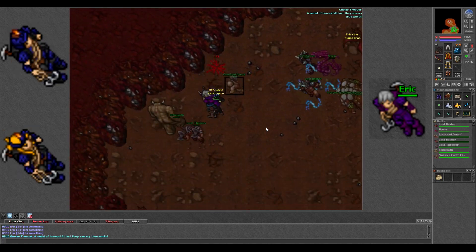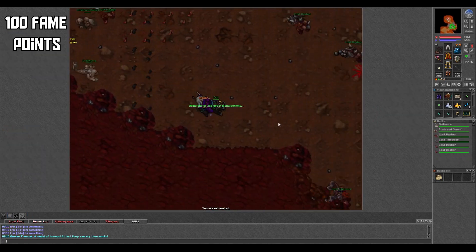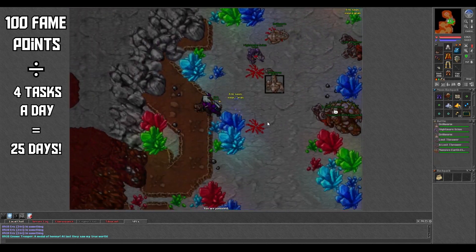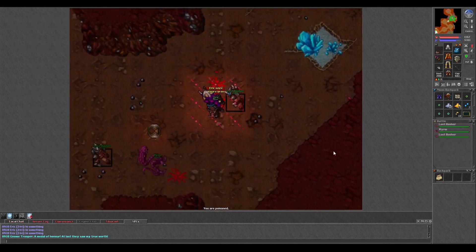To get the Cave Explorer outfit, you need to accumulate 100 fame points in the Spike. Completing 4 tasks a day, this means you can get the outfit in a minimum of 25 days.